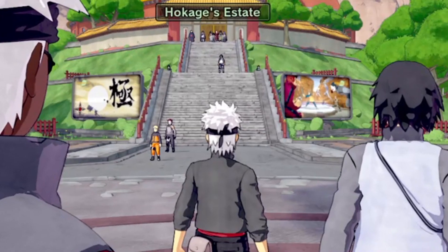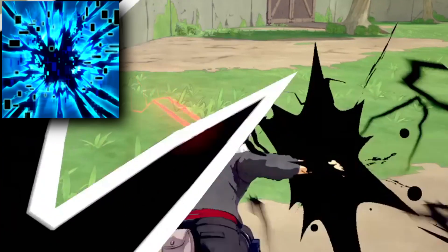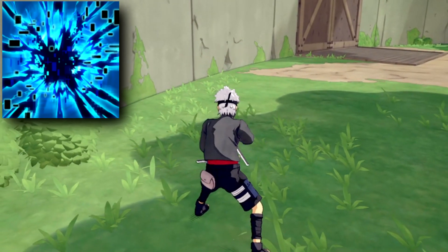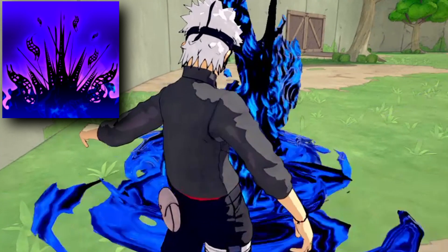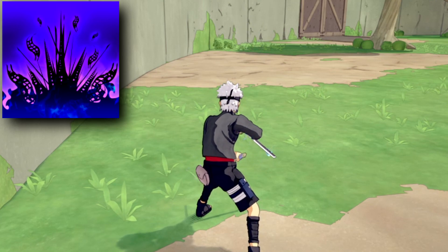Let me show y'all this build. For the first jutsu we have Kamui Lightning Blade. This infuses the user's hand with Kamui, charging forward, piercing the target with a powerful thrust, dealing damage and lowering their defense. For the second jutsu we have Inferno Style Flame Control. This turns Amaterasu Flames into a blade shape, then radiates multiple blades towards the target.